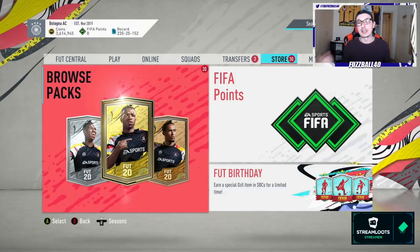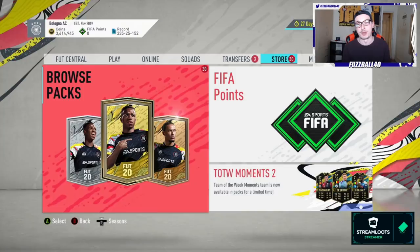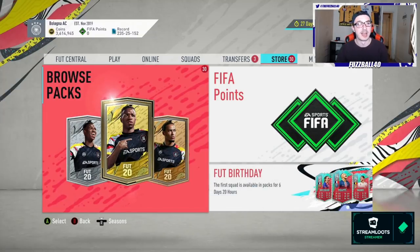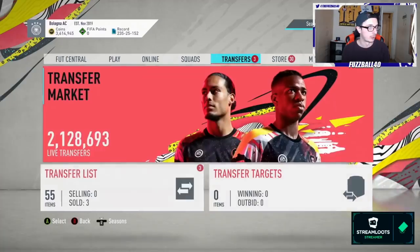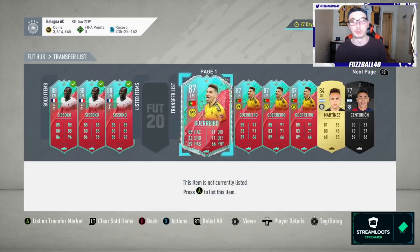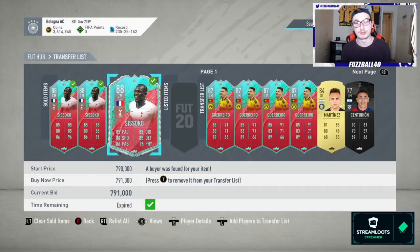Today's quite a simplistic video — Foot Birthday has dropped. We've got 30 packs stacked up to open. Ideally I'm looking for 85-rated players plus for the icon SBC. The Sissoko trades from the morning video sold at 791, bought in at 670-680, so a solid 300,000 profit. Guerrero is on his way up too, about 5k profit on each of those — all in all a very good night.